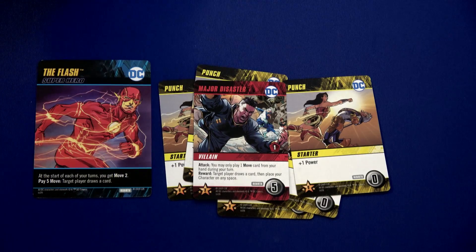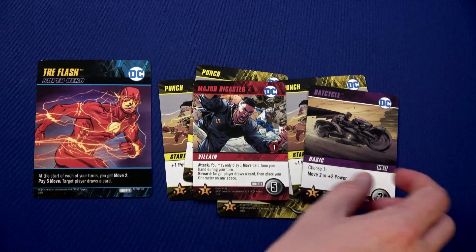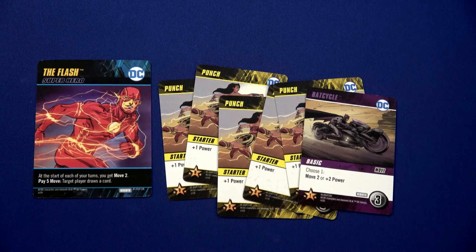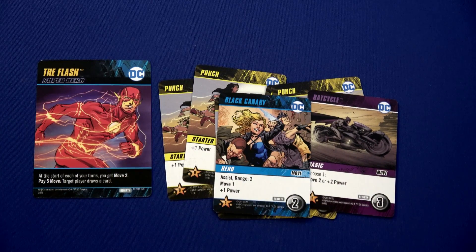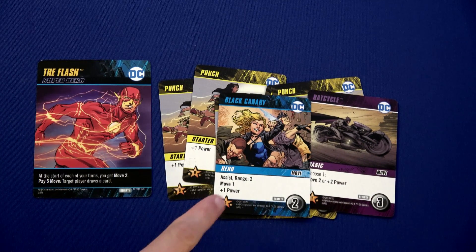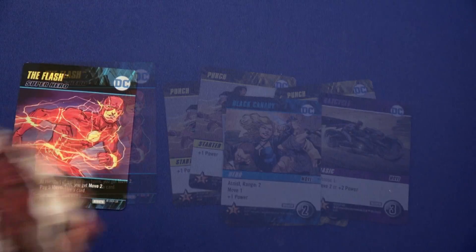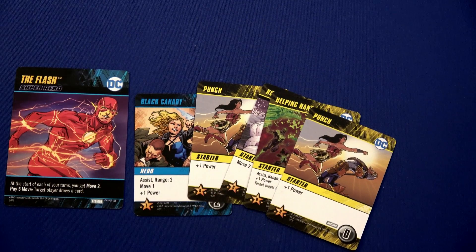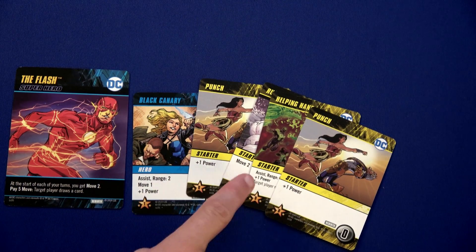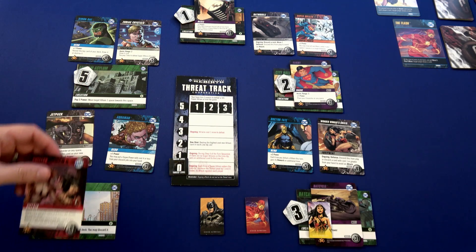Defeating Major Disaster: target player draws a card, then places their character on any space. We draw — move two or plus two power. I don't think I'll move anywhere. Instead, I'll purchase the card sitting here — the Black Gambit — another assist giving movement and power. We draw our hand and we've got a nice assist plus a Helping Hand.